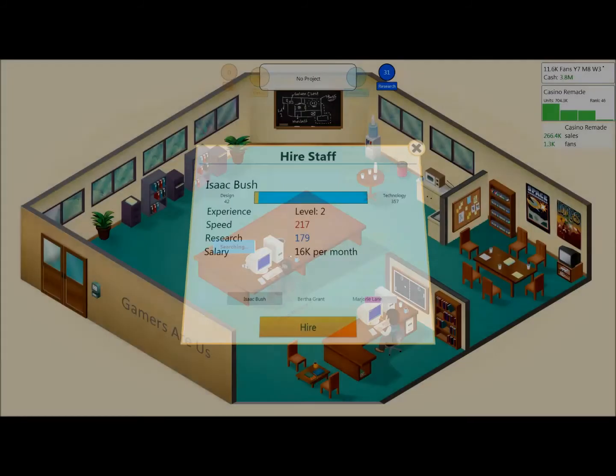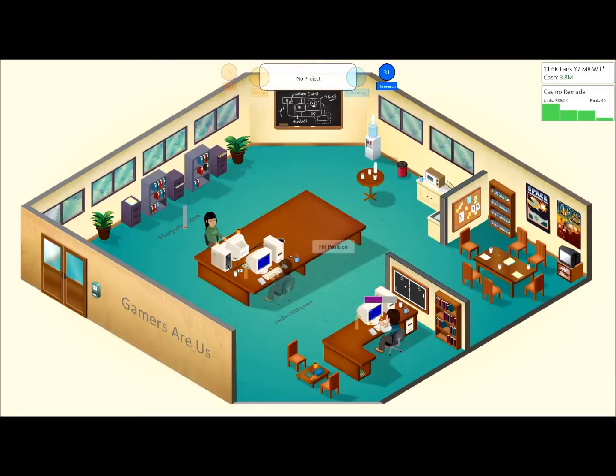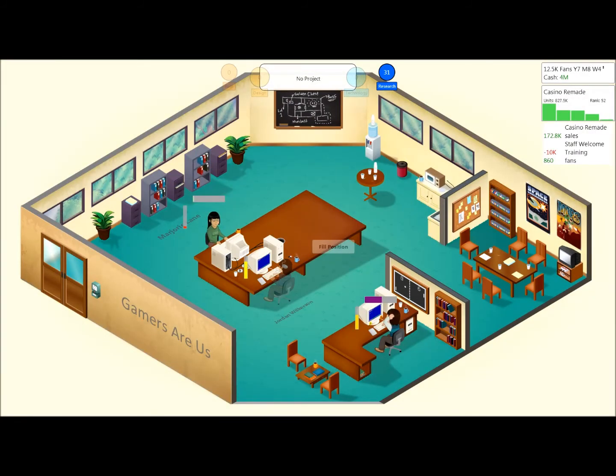The game seems to want to make the point that you're on a very thin line, even when it seems like you're very successful — things are not exactly as they seem. It becomes very easy to go from King of Kahuna one day, with the best reviews in the world, to bankrupt the next year.